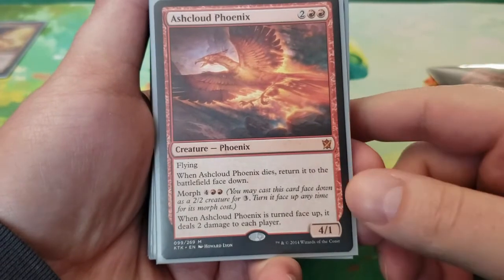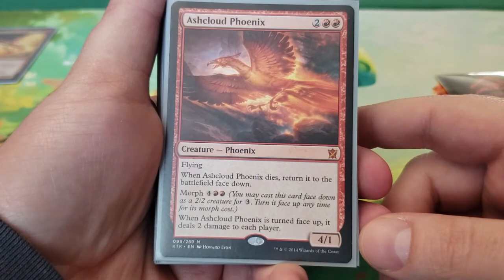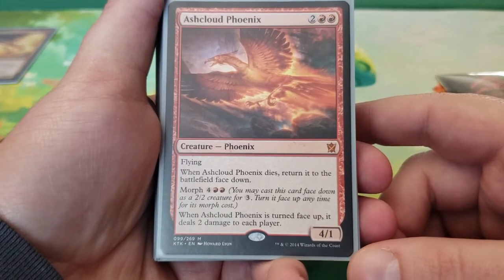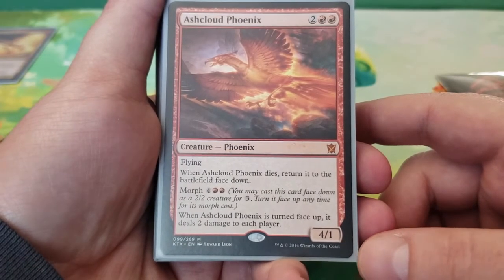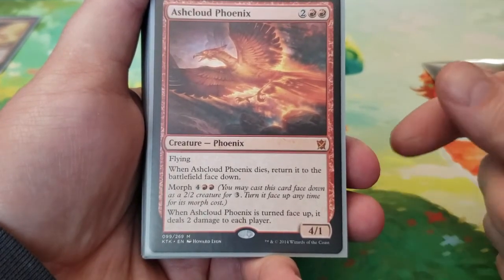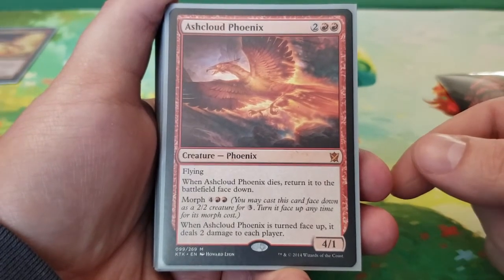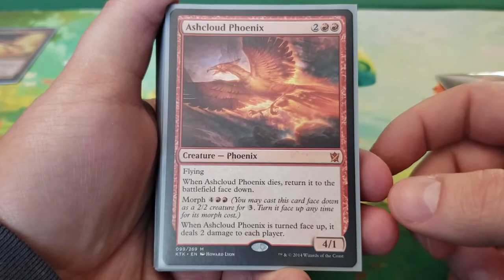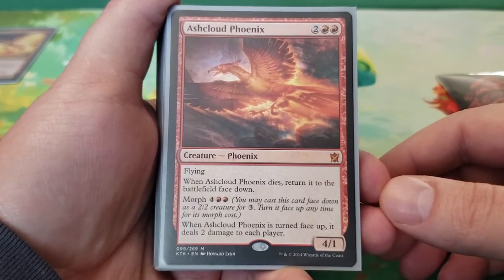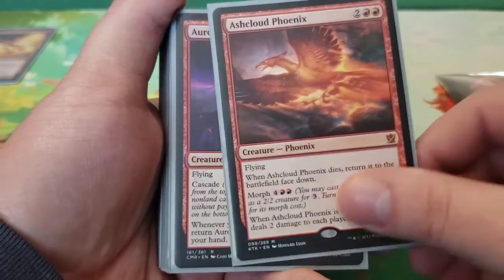Next we have Ash Cloud Phoenix — four mana for a 4/1 flying. When Ash Cloud Phoenix dies, return it to the battlefield face down. You can morph Ash Cloud Phoenix for four and two red, and when it is turned face up, it deals two damage to each player. It's an interesting card that helps deal incremental damage, and it's going to constantly be coming back. If it dies while morphed, that's where you can get stuck with it, but we have ways of bringing it back either way.